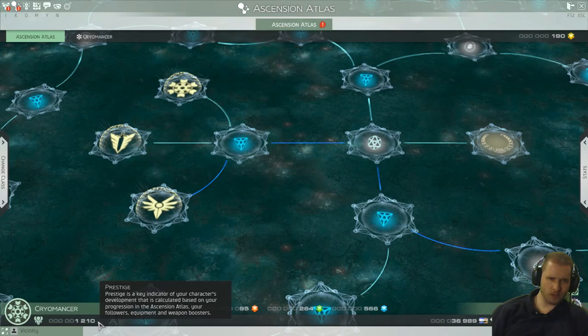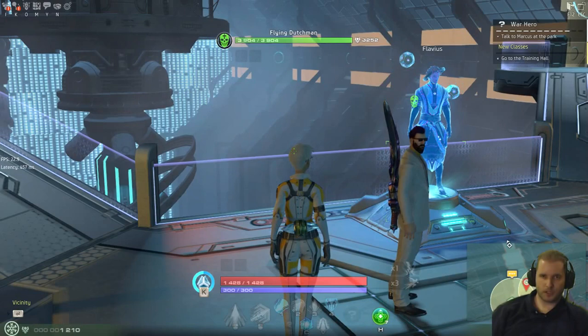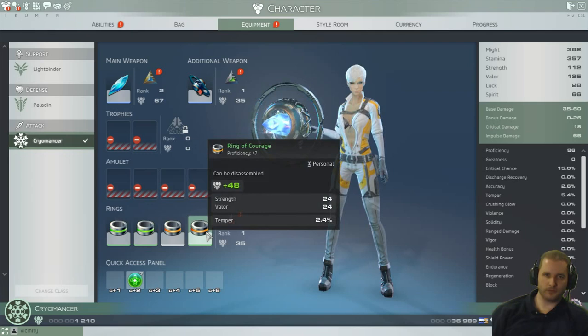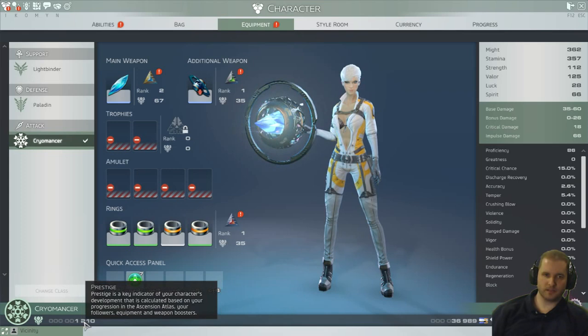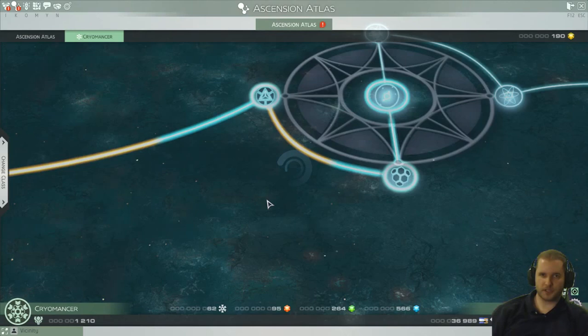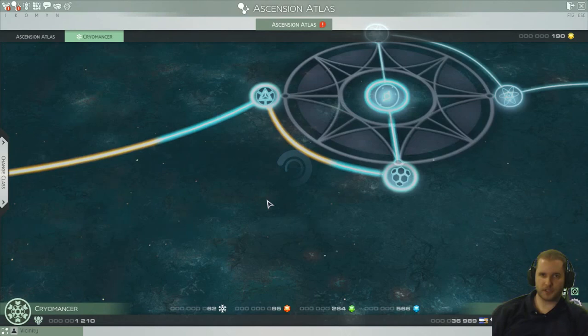Down here in the bottom left you can see Prestige — my prestige is 1210 right now. That's based off of the stat bonuses you've gotten on the tree, and also your current equipment. The rings I have equipped and the main weapons I have affect my prestige level. So prestige is sort of an estimate of your account level with your current character's weapons. If your prestige is very high, that likely means you have a bunch of stuff unlocked on the skill tree. Alright, so that's a basic description of how the skill tree works and how unlocking other classes works. What I want to do now is basically go into the training room and try out all the classes.